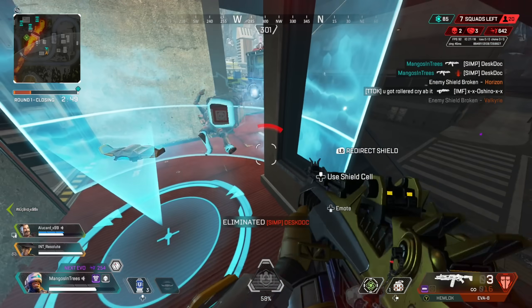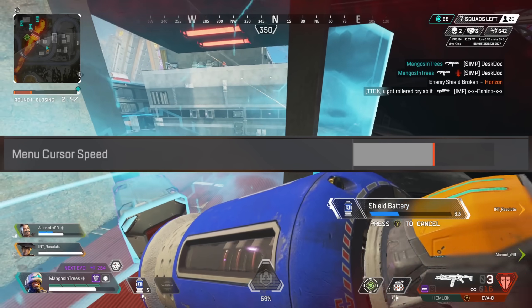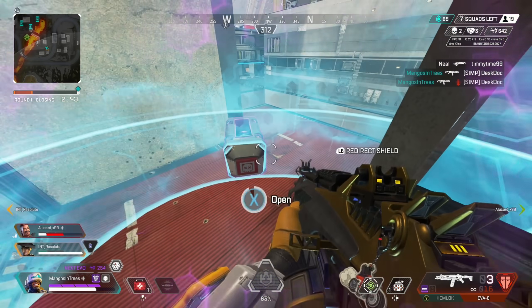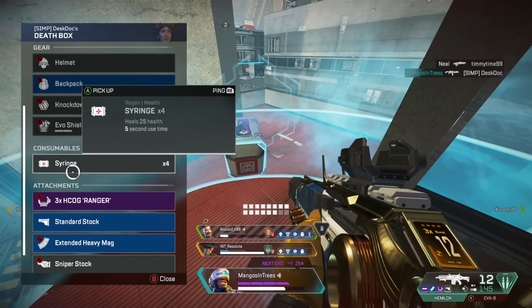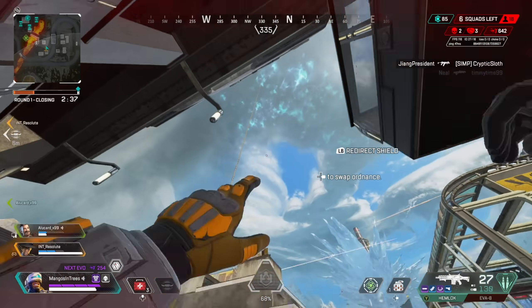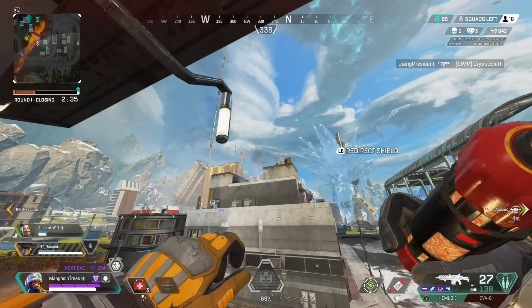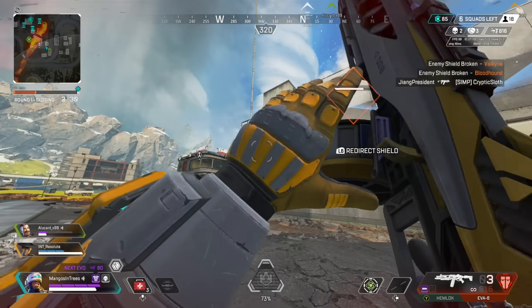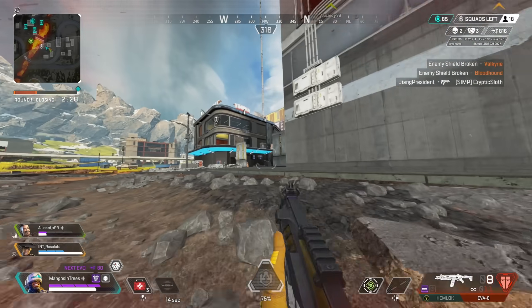I'm going to recommend you go to your settings and click on menu cursor speed. I put it around the halfway mark or higher. This way, when you are searching through a box, you can scroll up or down faster to grab the loot you need. Since looting death boxes can't really be practiced in any other environment except in game, I always tell players I coach to be aware of what they have and what they are currently looking for, game to game.